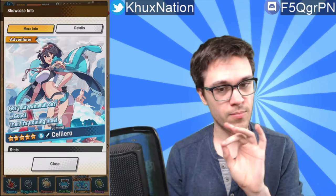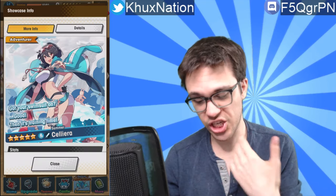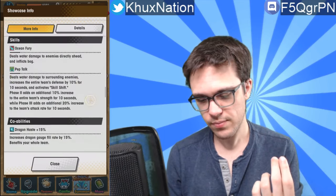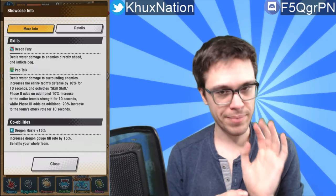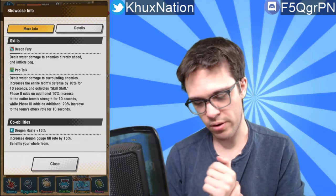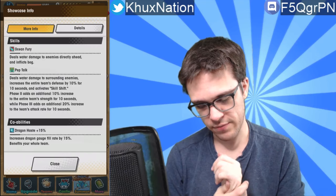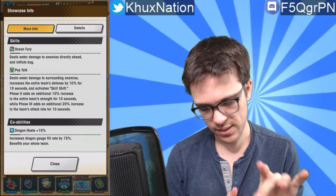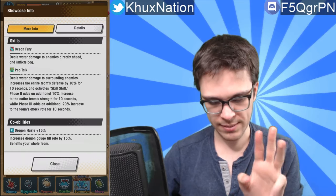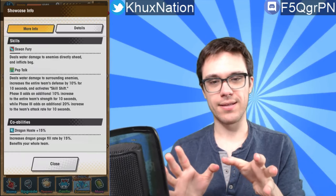So next we have Solaria. In my opinion, she's probably one of the most ridiculous units and can help out almost any team universally. She's a five-star water sword user. Her first ability, Ocean Fury, deals water damage to enemies directly ahead and inflicts bog. Her second ability, Pep Talk, is what really seals the deal. It deals water damage to surrounding enemies and increases the entire team's defense by 10% for 10 seconds.